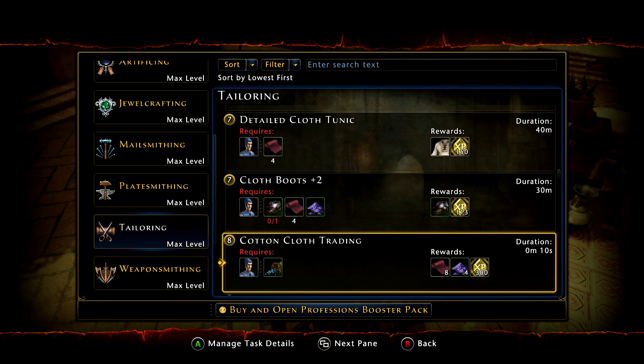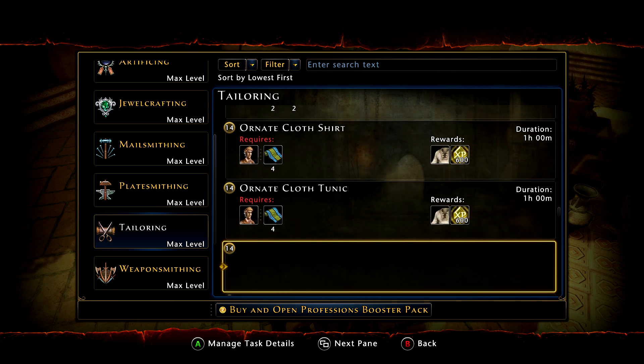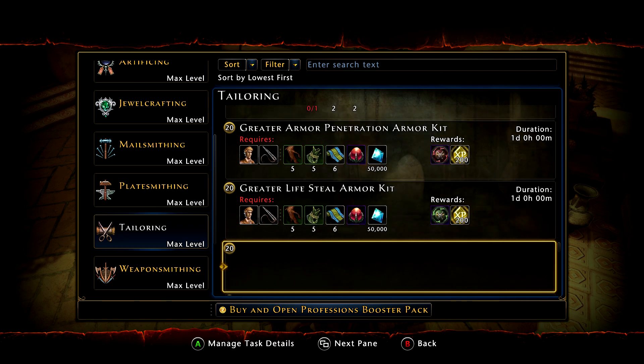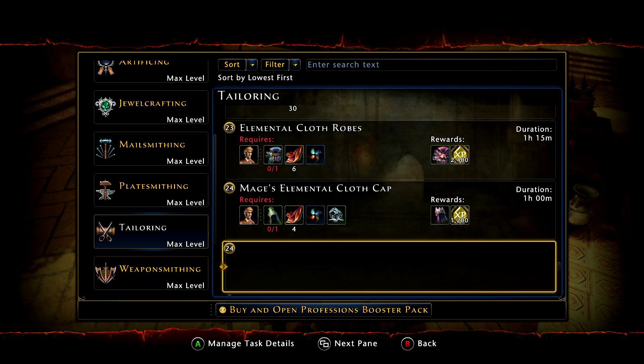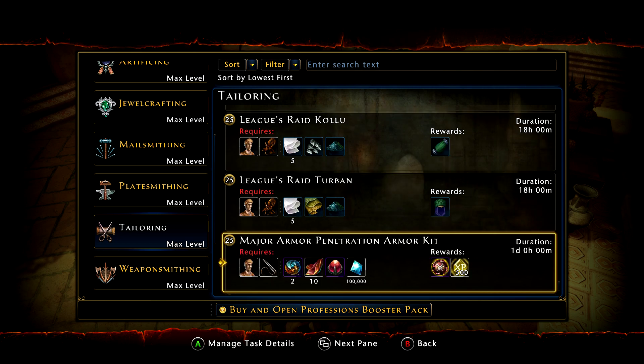There will be several different types that you can make. I just made a set of the same kind, but as far as my friends that have been doing this as well, they have been able to get the achievement even if they had one piece of Assault and one piece of Raid. I just made a full set of Raid.